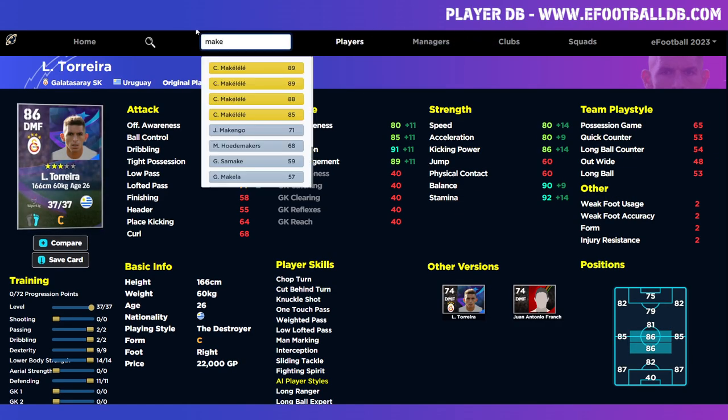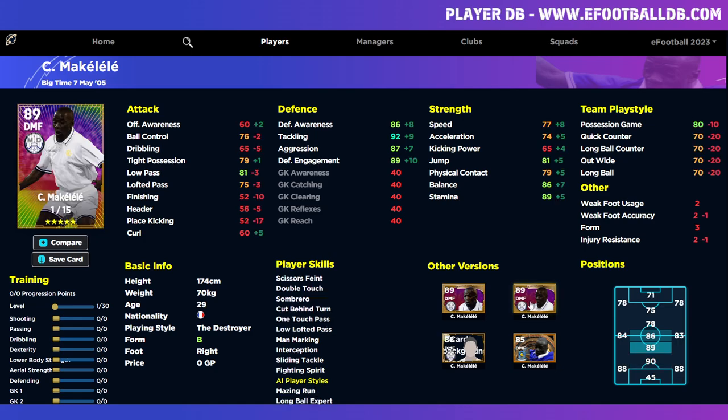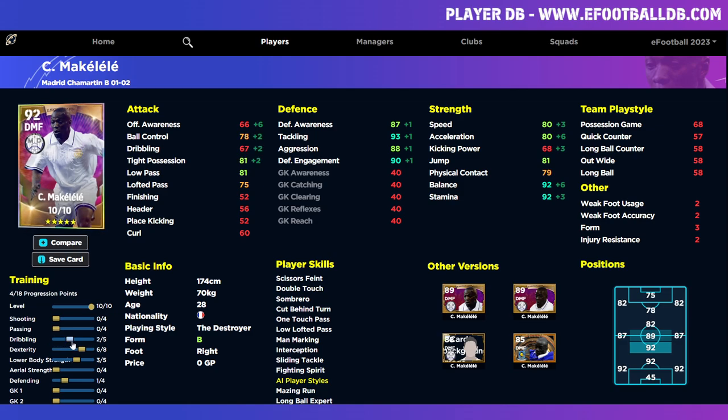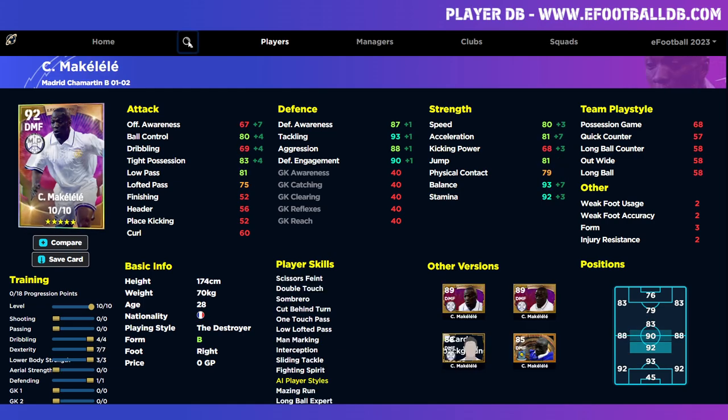You can also look at Makalele, who will be very similar. Especially the epic version — defensively it wasn't that great, but the legend version had the acceleration and pace. Even with 10 levels you could still get up to around the 80 mark, and defensively he'd be solid without needing much defensive upgrading. You could pop the rest into lower body to get that to 80, then bump up dribbling for tight possession and ball control, plus one more for dexterity. I think Davids is probably the best DMF for zipping around, blocking passing lanes, making interceptions, and hassling.